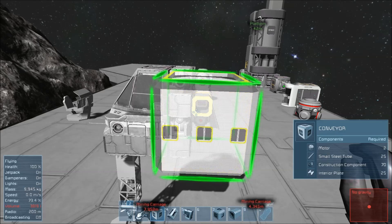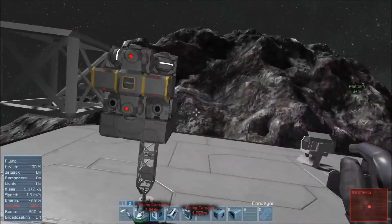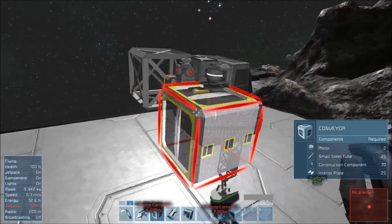Now if I rotate him around, you'll notice it's going up and down — it seems like both sides are fine. So I'm going to place that conveyor right there in the middle so that tube is going to go ahead and work.